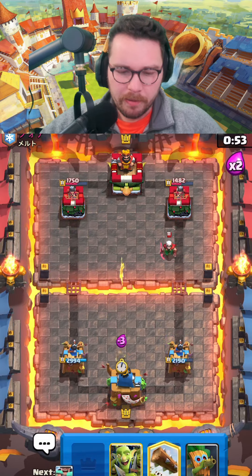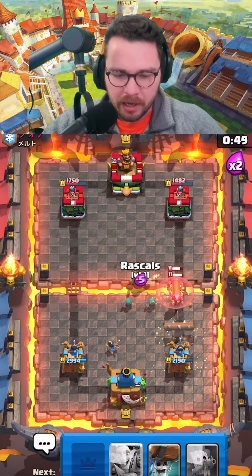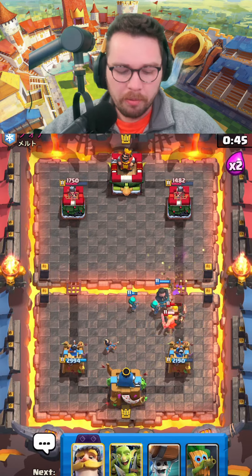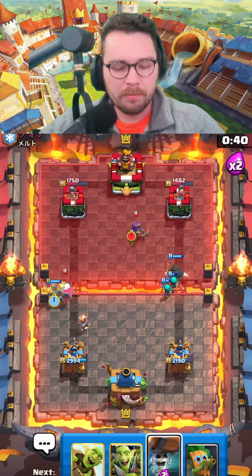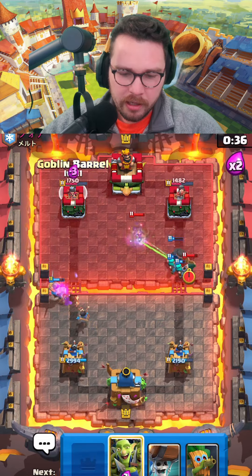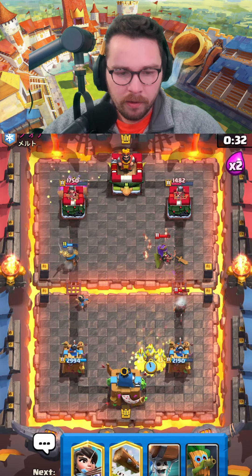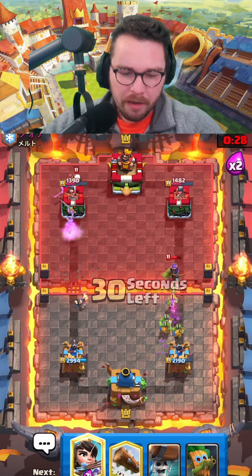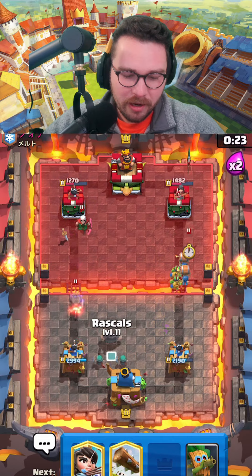What is he gonna drop in front? Maybe a battle ram — common play by bridge spam players. Fortunately we're gonna take care of that no problem with well-placed rascals. That ghost wasn't that good because I'm able to protect my princess. I'm gonna goblin barrel in the back so he can't log the princess and the barrel at the same time. Beautiful — he missed one of the goblins and that's gonna get a ton of damage.